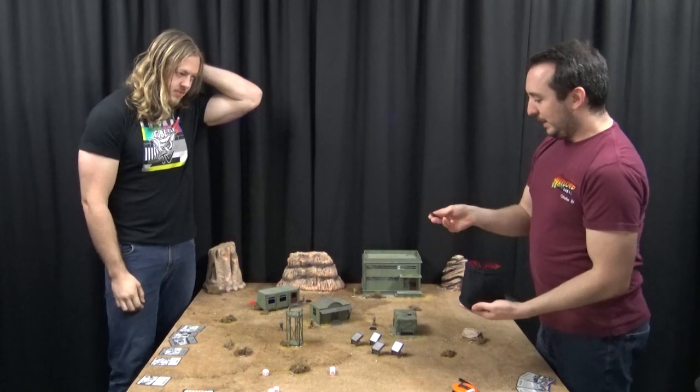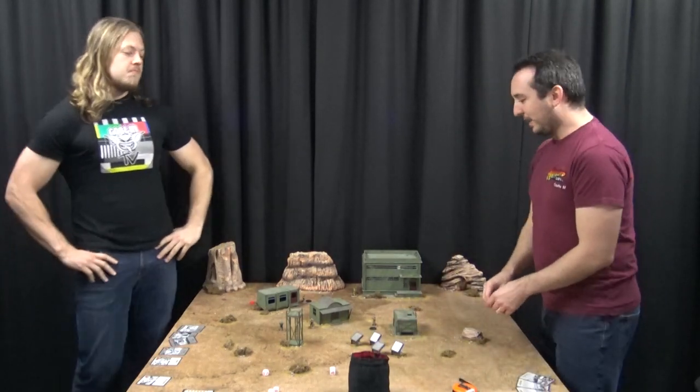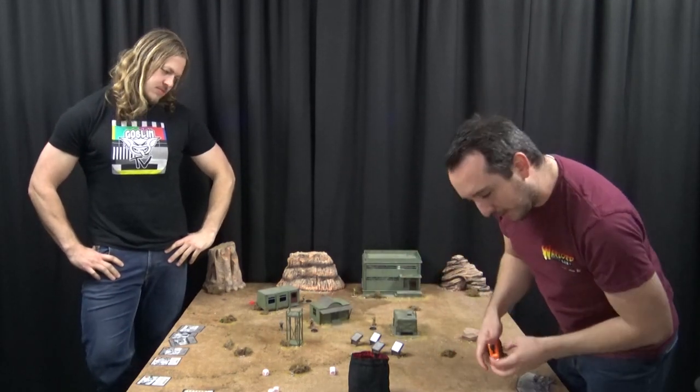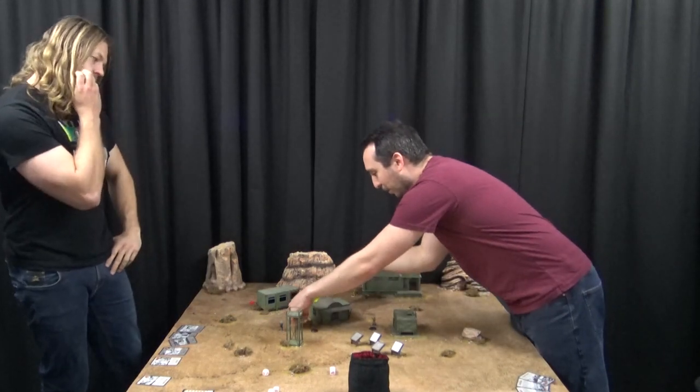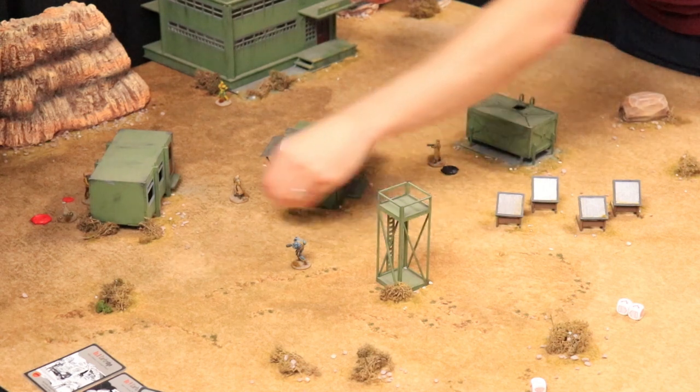It's going to be Max Bubba now - Max is furious, it's not going very well here. He's getting angry. So we're going to move Max - he's got a six inch move, he's going to come round and have a Blazuga shot on Johnny.